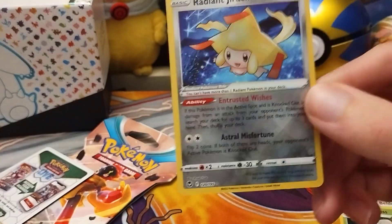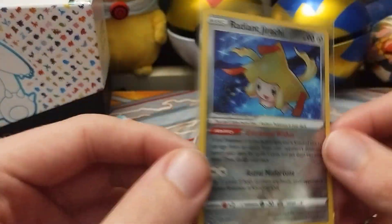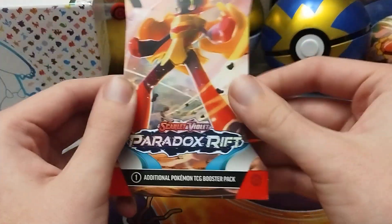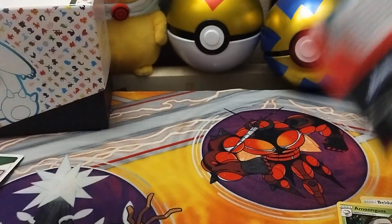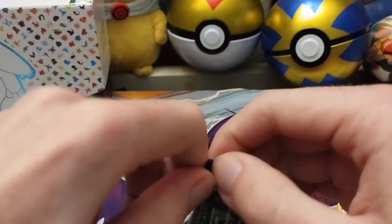There's actually no way — this is my first Radiant Jirachi I pulled myself. Granted I have like 20 of them, but that's amazing. So Silver Tempest starting off strong, but we're gonna do one-pack magic with Paradox Rift, see how she goes.